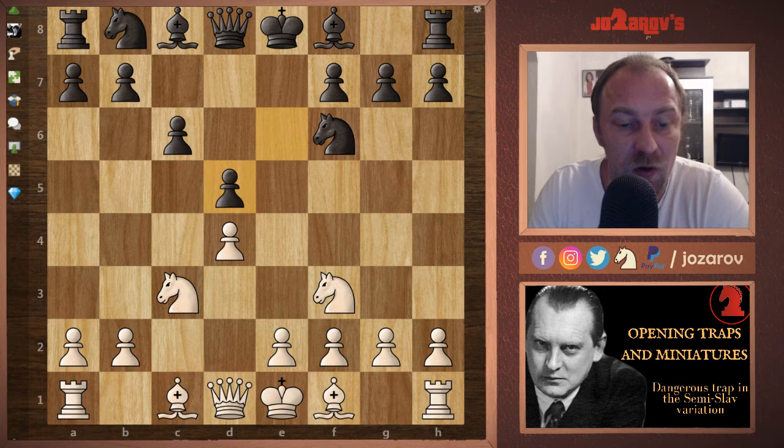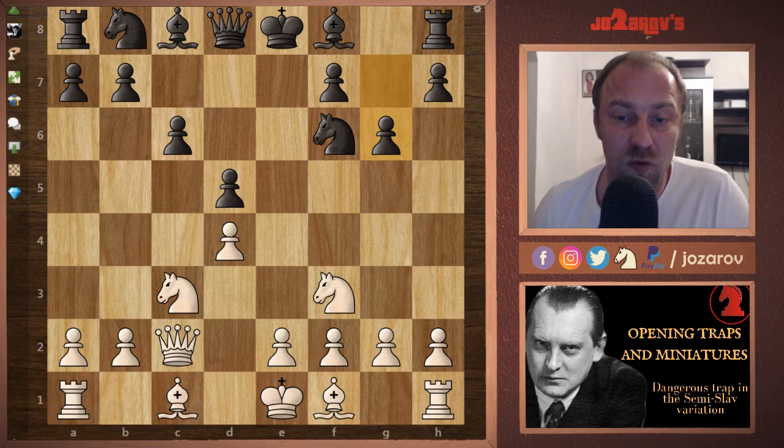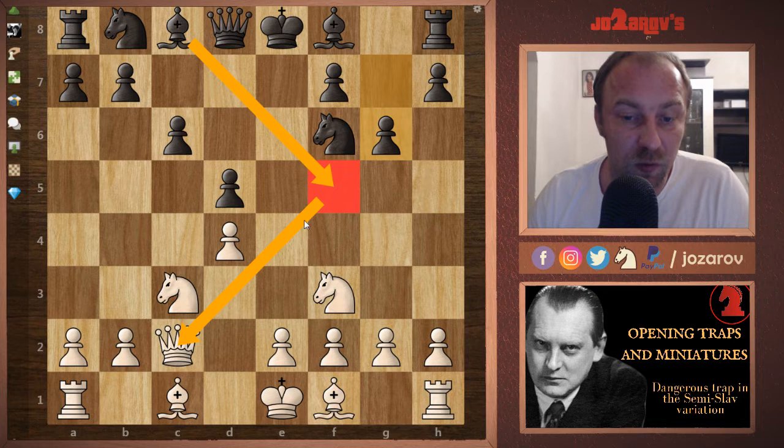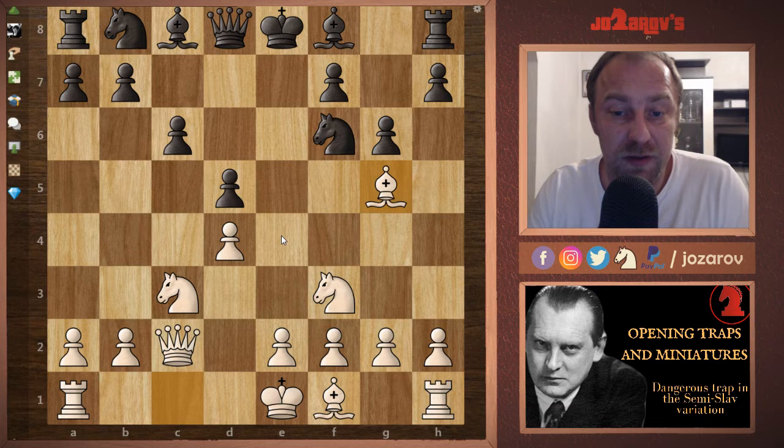The common move I like to use is Qc2, and now the game becomes really dangerous already. Black plays g6, preparing to play Bf5 — attacking the queen, kicking it away, and then occupying the weak e4 square in White's position. My recommendation here is to proceed with the move Bg5.